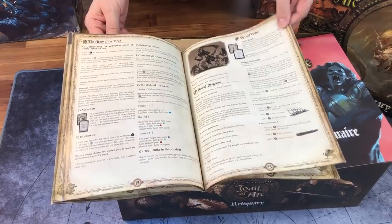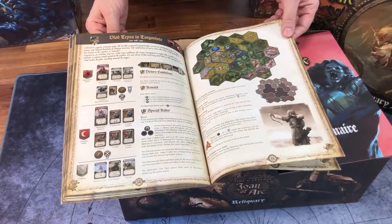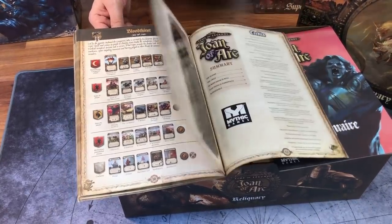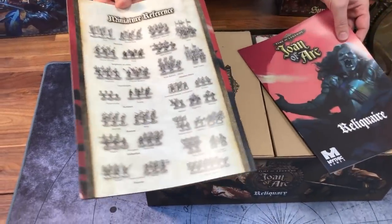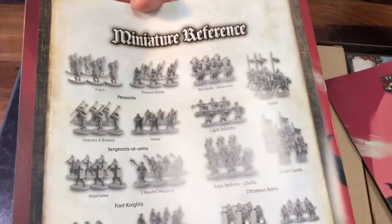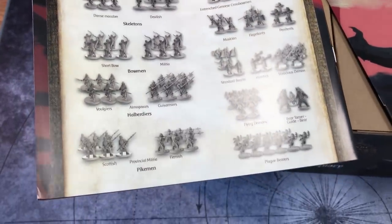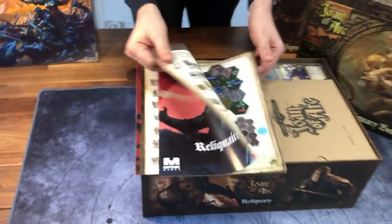We have some scenarios that can be played solo. We have some scenarios involving the Ottomans. And we also have this, which is the miniature reference.